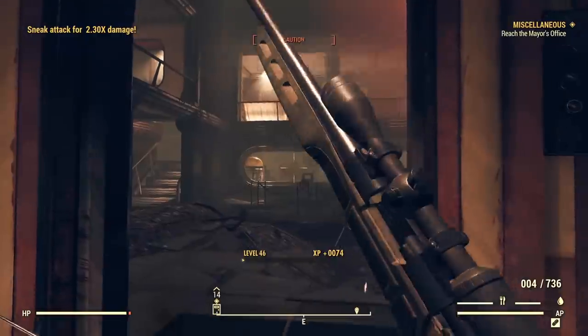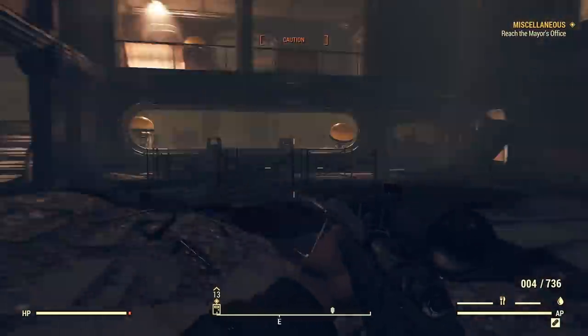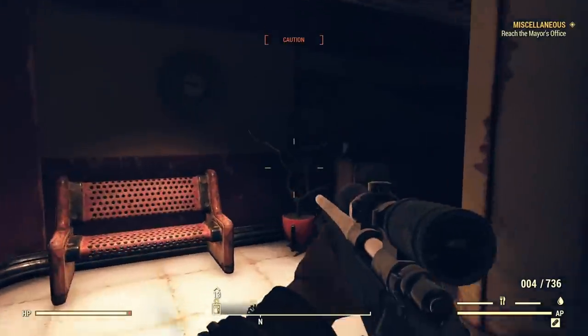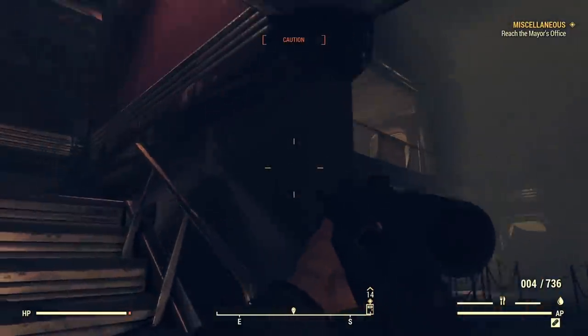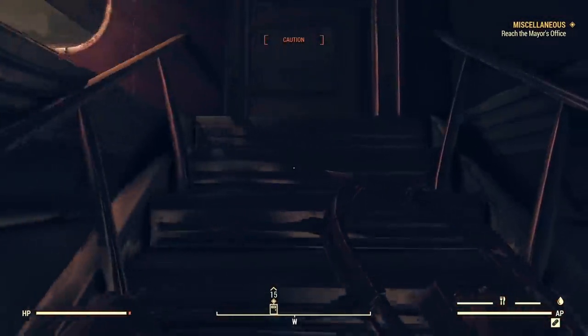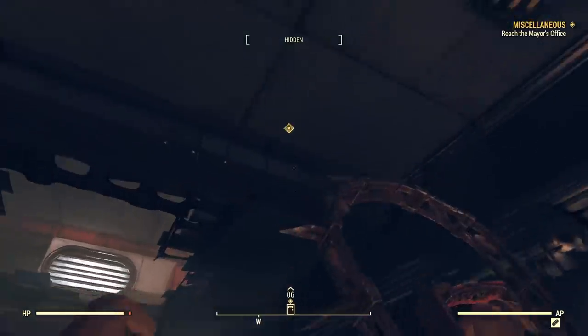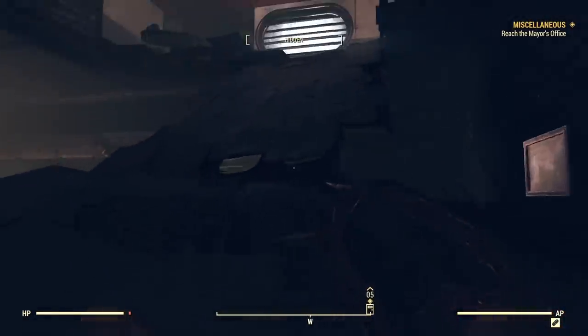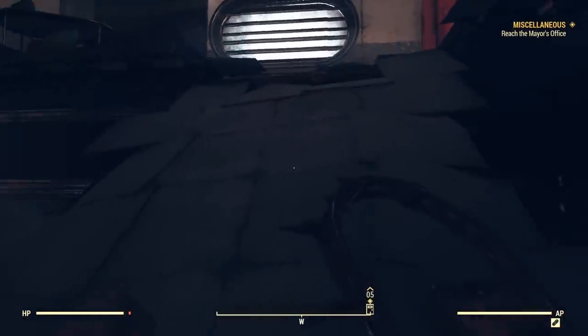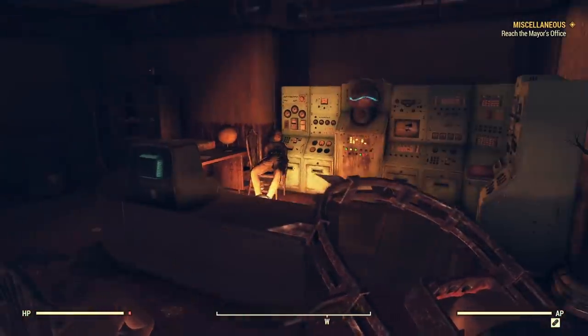I should say right away that this area may be a bit tough for some, and even I had issues with the very last part of this mission. When you approach Watoga, you should be prompted with a quest telling you to go see the Mayor or investigate the Mayor's office in Watoga Municipal Center. You'll need to climb almost all the way to the top of this building, and after a point the elevator stops working, so you'll have to manually climb. Once there, you'll need to interact with the terminal that is in her office.